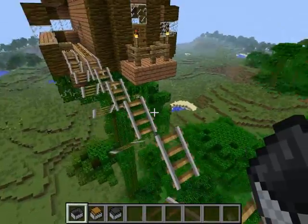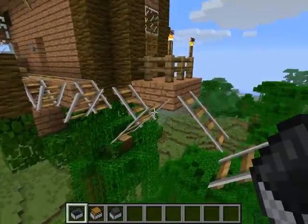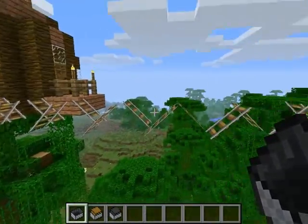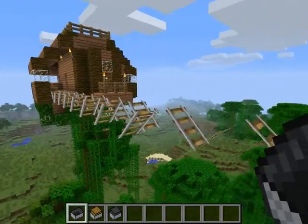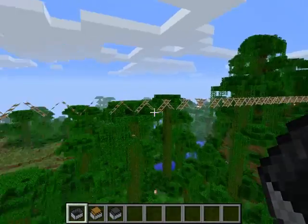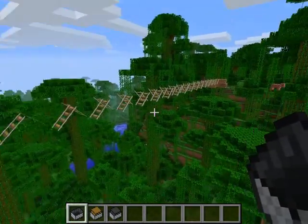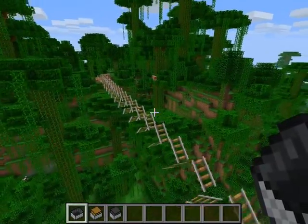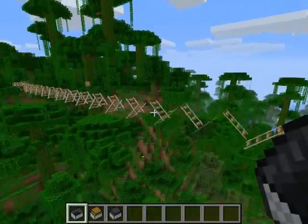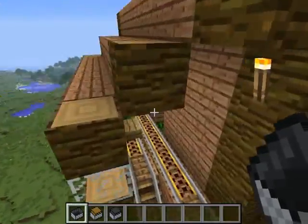The only thing to note is that as soon as there's a block update next to any of these rails, they'll pop off, so you've got to be careful around these. But they're hopefully useful - they're less of an eyesore than having a large chunk of blocks, though that's entirely up to the viewer. I think it looks quite cool. Okay, I'll show you how to create it now.